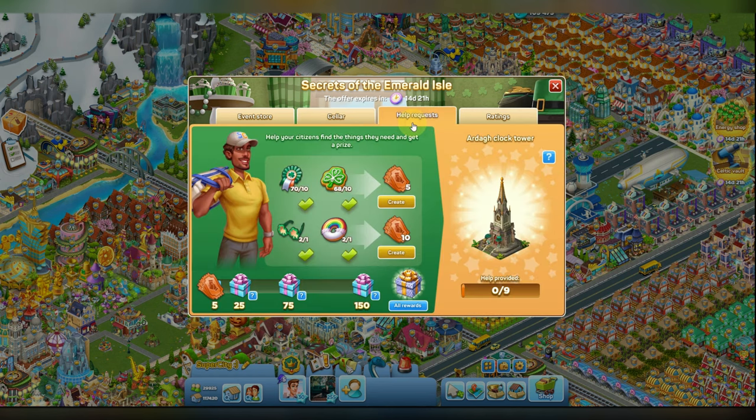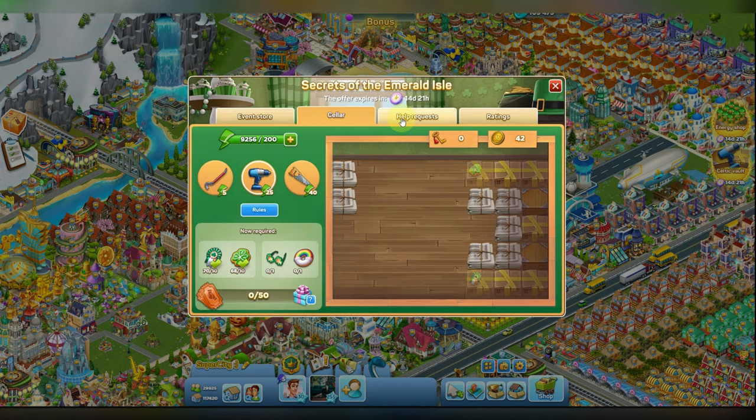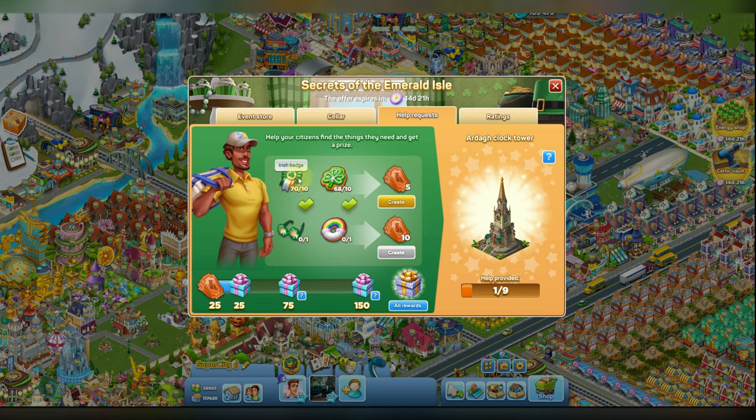Let's go to help requests. The items I got from the chest allow me to make 10 tickets, so I can make 10 and another 10. I have received my first bonus from Mike — 10 Daffodils. Now I also have got enough badges and cookies to create some more tickets.